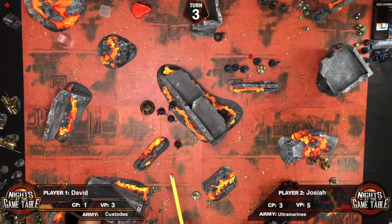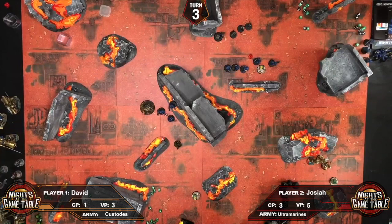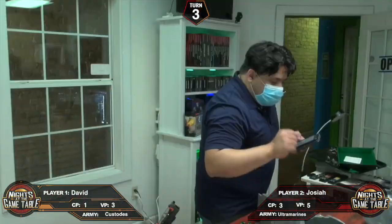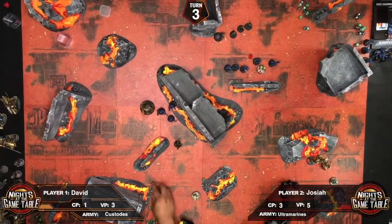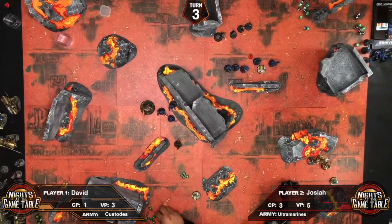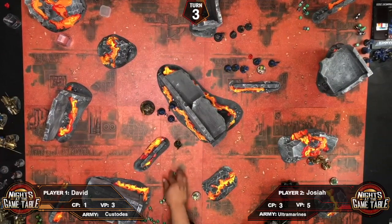David moves his units. It doesn't look likely he can clear Josiah off the objective. David uses a psycho grenade for mortal wounds — hitting on a six, dealing D3 mortal wounds — and fires flamers into the squad. Seven shots wounding on fours — nothing gets through. Zero wounds.